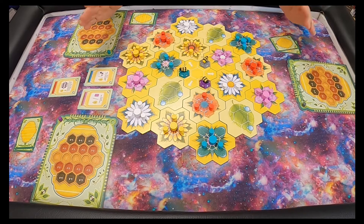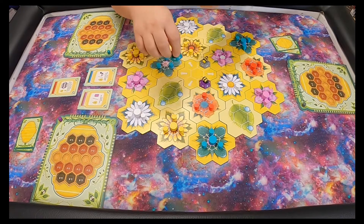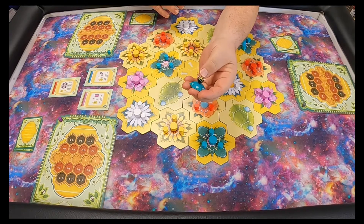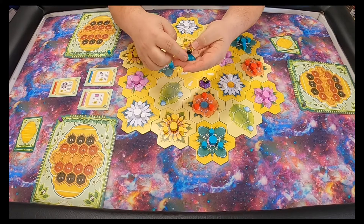On a player's turn there are three phases: the first phase is you're going to make a flight plan for your bee; the second phase is you're going to fly your bee and collect pollen; and the third phase is you're going to store that pollen to make nectar in the honeycomb.